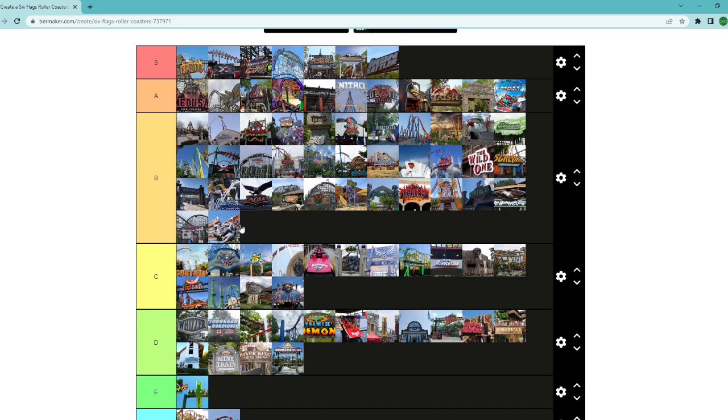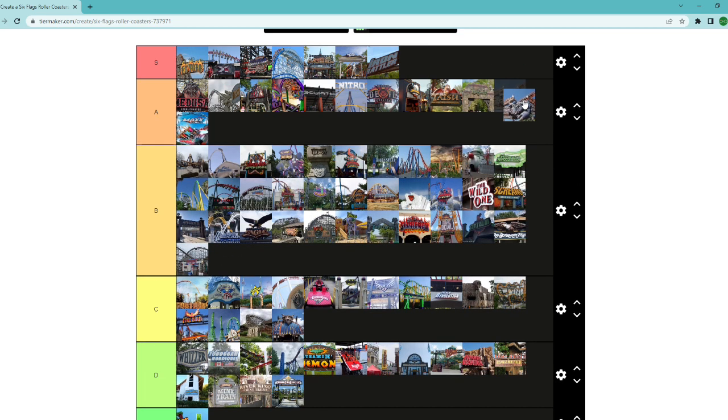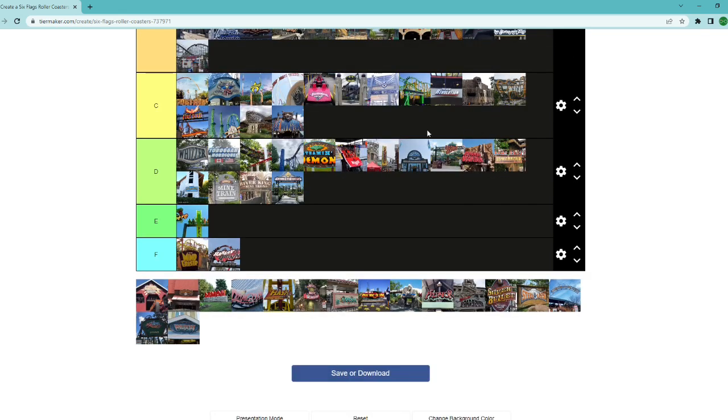Raging Bull at Six Flags Great America — I'm going to throw it toward the bottom of the hypers, but that doesn't make it any less of a ride. It looks like a solid hyper. It's more of a hyper-twister than an out-and-back layout, so you're getting a little more variety. I personally prefer out-and-back, but I haven't ridden it, so it's kind of hard to place. I'm going to throw it in A tier — solid hyper.